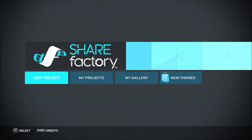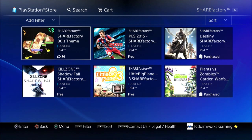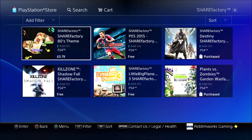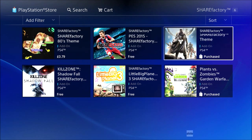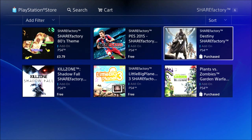Going into the menu now, you can see the new themes addition. If you're familiar, you know what New Project, My Projects, and My Gallery sections are — the new themes section is the new addition. Going in there, you can see all the themes included. The Share Factory theme is retail at 79 pence. There's also PS 2015. I don't play that game so it's not worth me having it. On the other hand, I do play Destiny and Plants vs Zombies. I don't play Little Big Planet 3 and I no longer play Killzone.